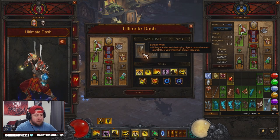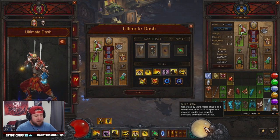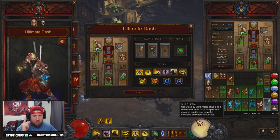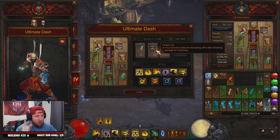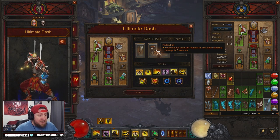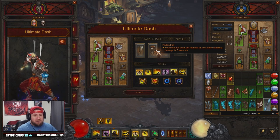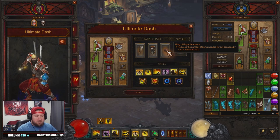In the Kanai's Cube: Burst of Wrath — when we kill things and destroy objects we get 20% of our spirit back, which is huge since we want spirit at full at all times. Pride's Fall reduces resource cost by 30% after not taking damage, and on lower difficulties you should never take damage, so this should always be up. And of course Ring of Royal Grandeur to complement the two sets.